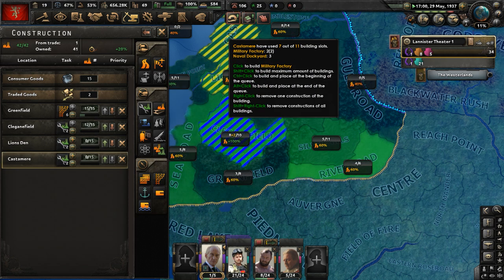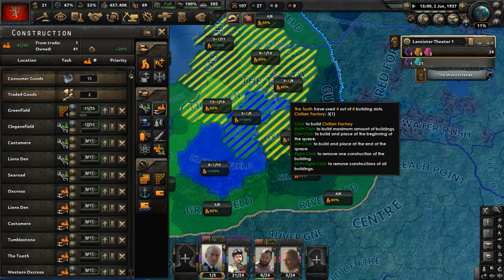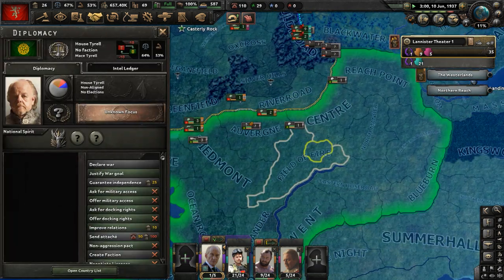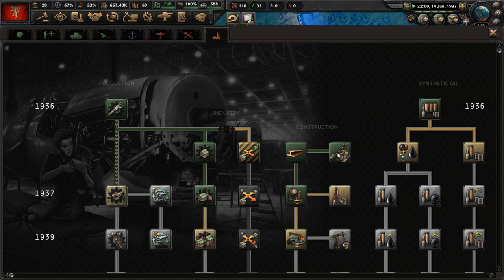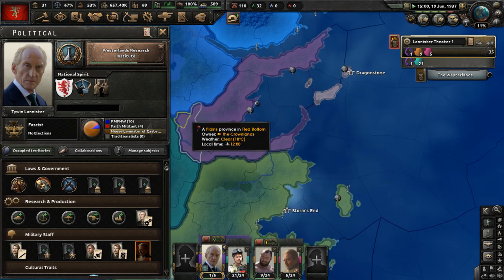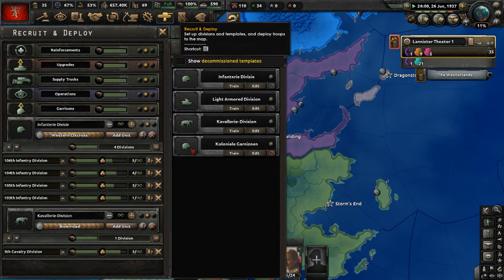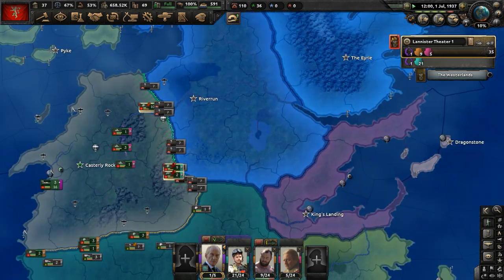More civilian factories are freed up — let's improve infrastructure in the south. Build up the railroads as much as possible. Let's build more military factories around the country, and also civilian factories. Can I just go to war with someone at this point? I really feel like just attacking someone. I want to do it — this is killing me to wait.